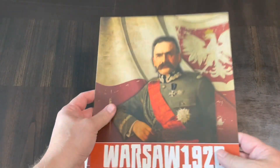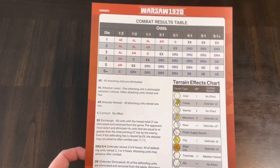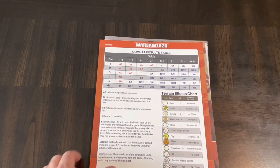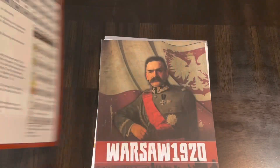Nice bag. You have the cover sheet — something Revolution Games does that I like is they don't waste the cover sheet by leaving it blank. It's on thicker paper and it has a combat results table and a terrain effects chart right there on the side, so you basically have a player aid built in.